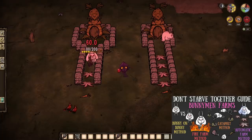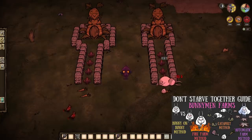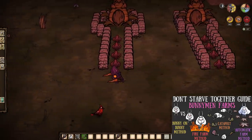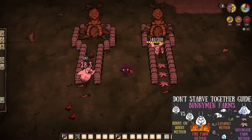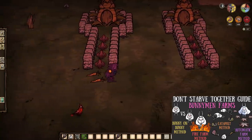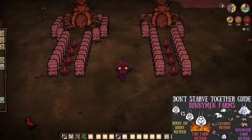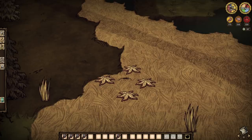Instead, why not have some fun and set up a little automatic bunnyman farm of sorts, making sure to have placed at least four anemones first before building the walls. We can bait bunnymen into the traps with carrots daily and they will essentially just kill themselves over and over again for eternity. Now this is not as enticing as it maybe once was given the bunnymen loot changes, but still, here's just one example of what anemones can do for you. So then, we have the big bunnies, why not the small ones?